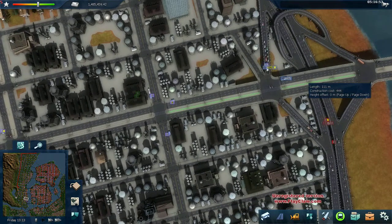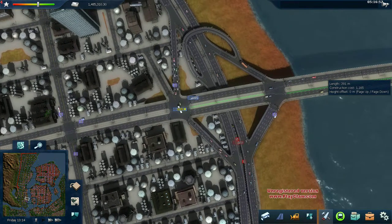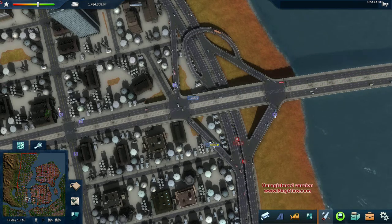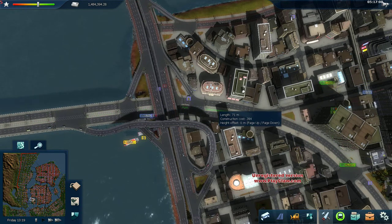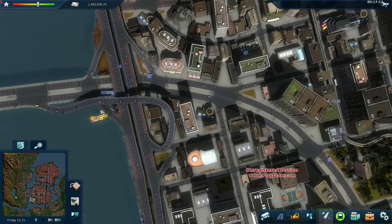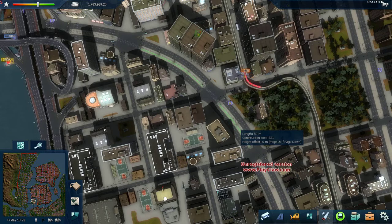We've almost made it to the bridge. You can see there's a little bit of congestion at this bridge, so there's definitely going to be some issues here. We've got a lot of intersections here, including one that's very short. Those little intersections increase the amount of time it takes for the tram to get through.